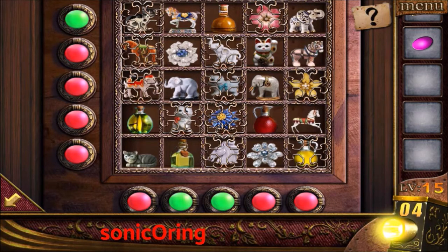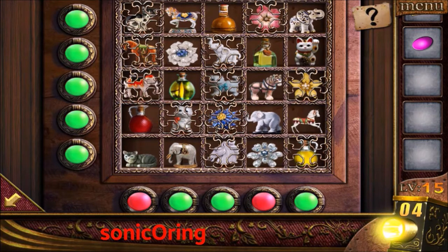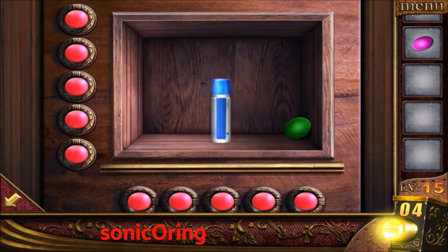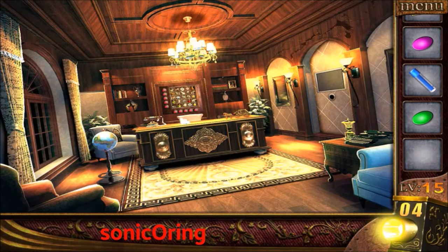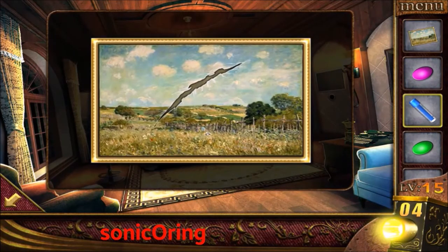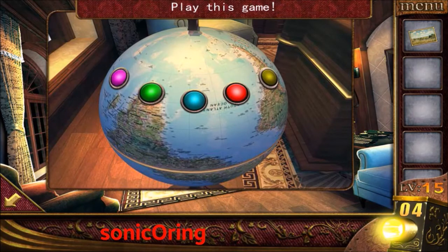One row is done. Flower, a bottle, and a cat — two done. Bottle and a horse. This is bottle and done. Get the glue and green stone. Look at the painting and use the glue to fix it. Put the stone on the left to fix the globe.